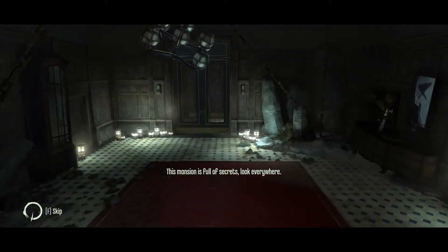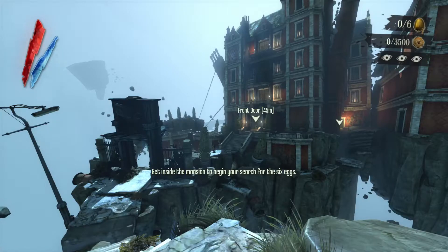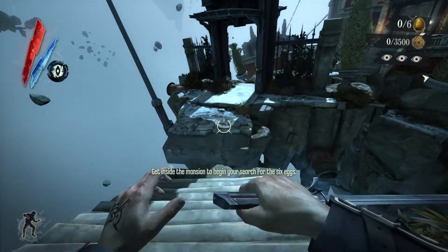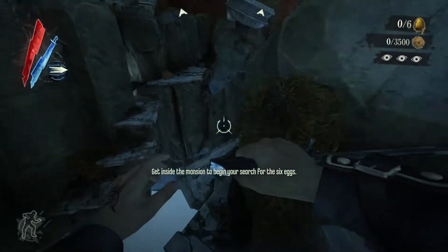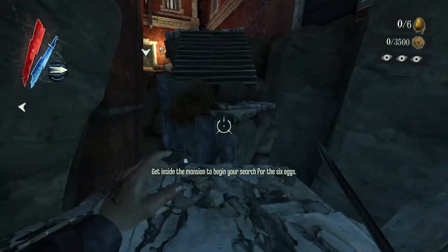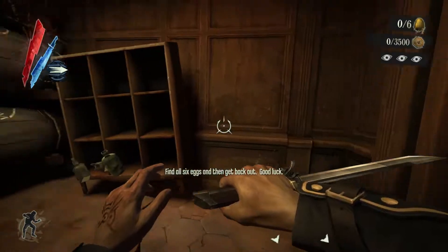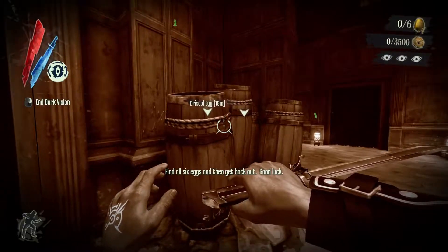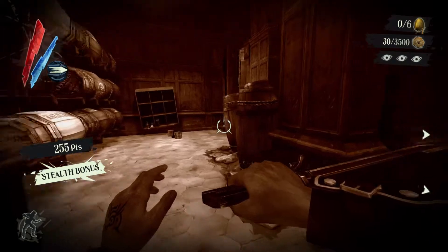Just keep your night vision on all the time for the coins, the valuables, and for the guards and their sights to see where they are facing or looking at. Let's get into it. Just use your supernatural powers as you would normally do. After you have entered Dimension, just always keep your night vision on. This way you should always see the guards, the items, and all of the other things.